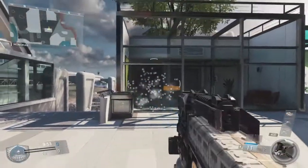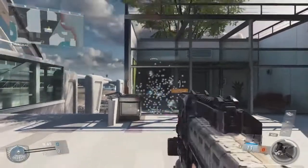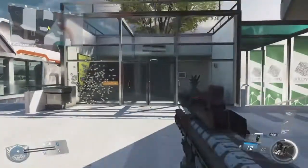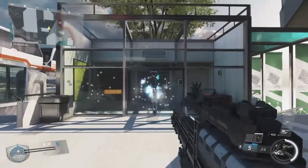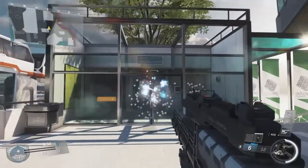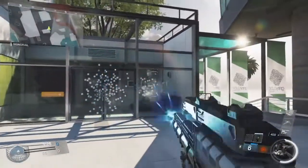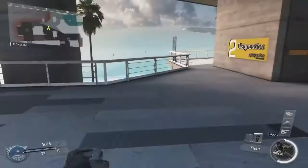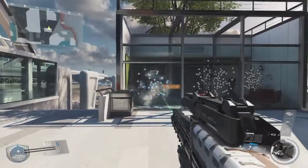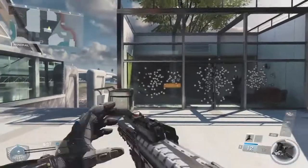As you can see, the hip fire spread is pretty ridiculous on this weapon and it makes it harder to kill people at range. But when we switch over, the hip fire spread reduces after each shot, making it really useful. It's going to make it easier to kill people at range and up close, and it also stacks with the laser sight — I highly recommend it.